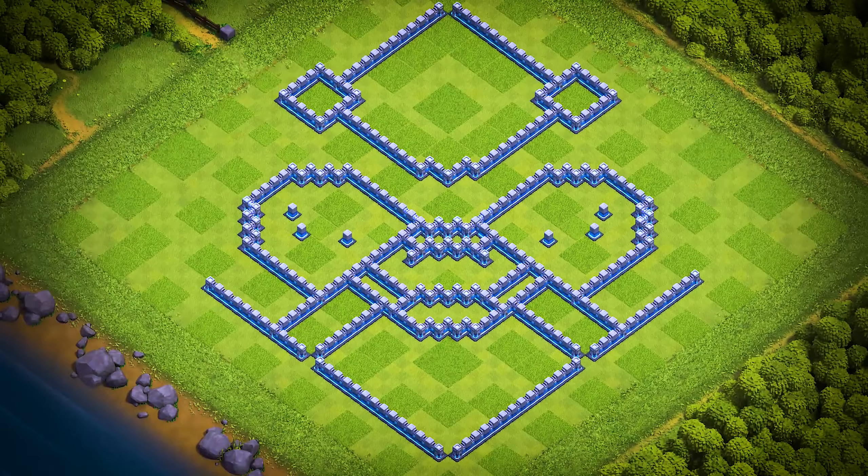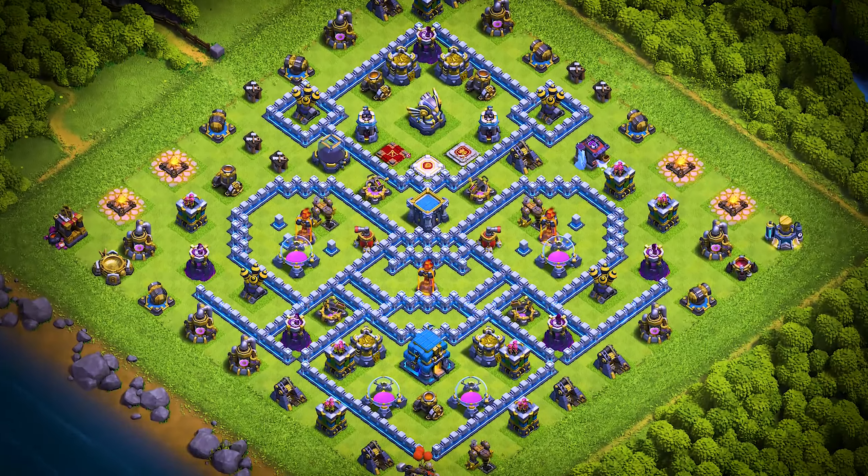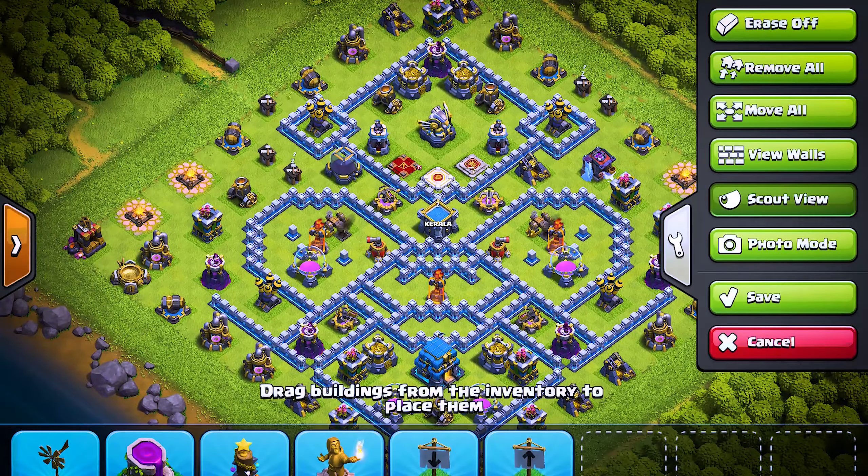TH-12 base number 3: this Town Hall 12 base design is an anti three-star trophy pushing, war, and farming base. For clan castle troops, use two super minions, one ice golem, and one archer.